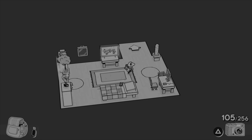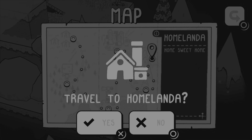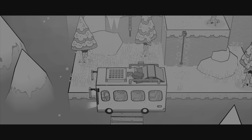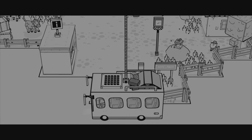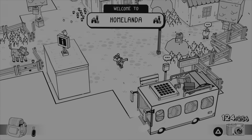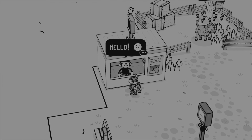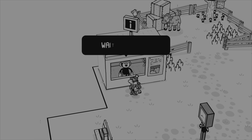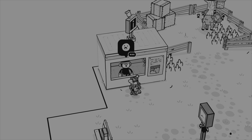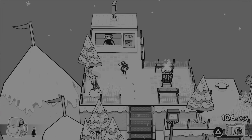Toem starts off with our little character waking up and speaking to his Nana. She gifts him a camera and tells him about Toem, an event similar to the real-life Aurora Borealis. Our character begins his journey just outside the house. The major adversary of this game is the bus stop man — he requires you to fill your book with stamps before he'll take you to the next area and ultimately the location of Toem. It seems like he could just take you straight there, but he hands you a stamp book and tells you to get to work.